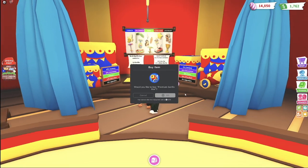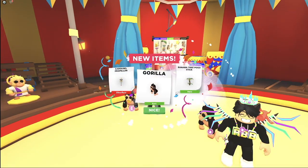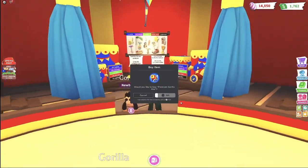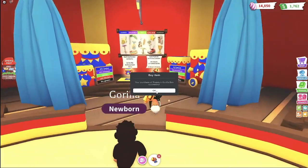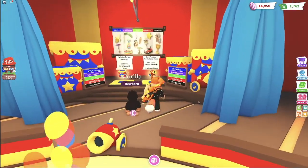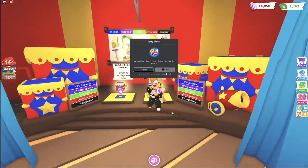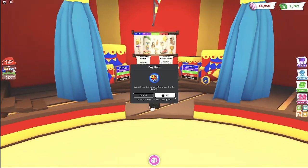Opening more gorilla boxes. Two toys and a gorilla — not too great. Personally I'm just looking for the golden gauntlets and the albino gorilla, but anything else I'll take. Gorilla, psi, pogo stick. Let's keep going — 195 Robux each.